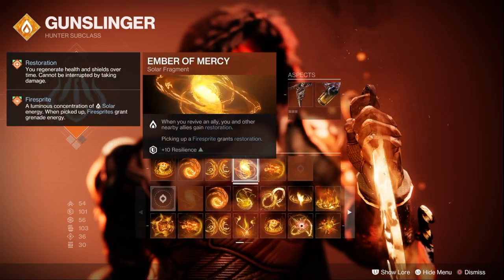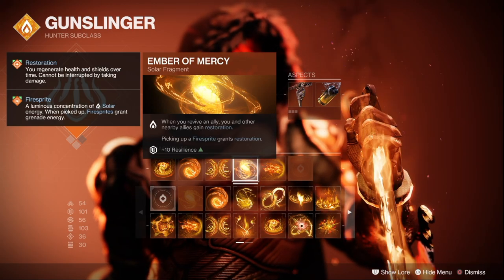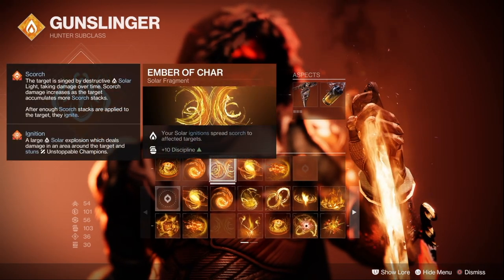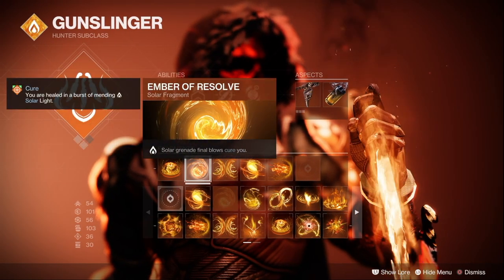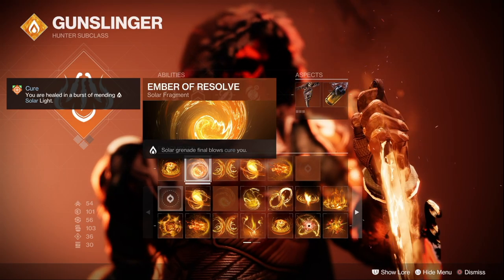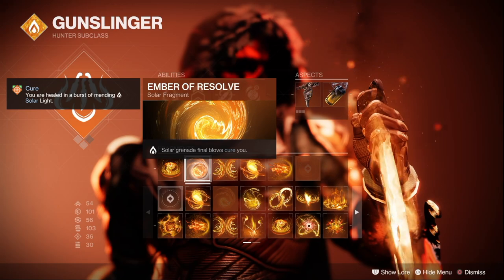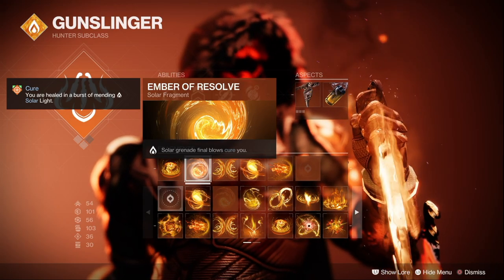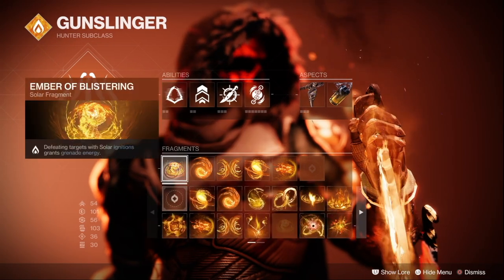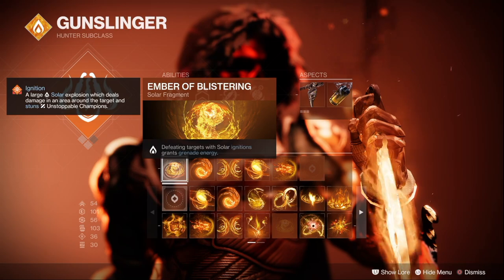Ember of Mercy is one of the new fragments, which makes fire sprites regenerate health for you. Ember of Char causes your ignitions to spread more scorch and chain even more ignitions. Ember of Resolve is the other new fragment, which makes your grenades instantly provide a burst of healing on a kill — this fragment has saved my life so many times; you can just yeet a firebolt into a crowd of ads when you're low health. And then Ember of Blistering refunds grenade energy on ignitions, which we'll be triggering left, right and center.